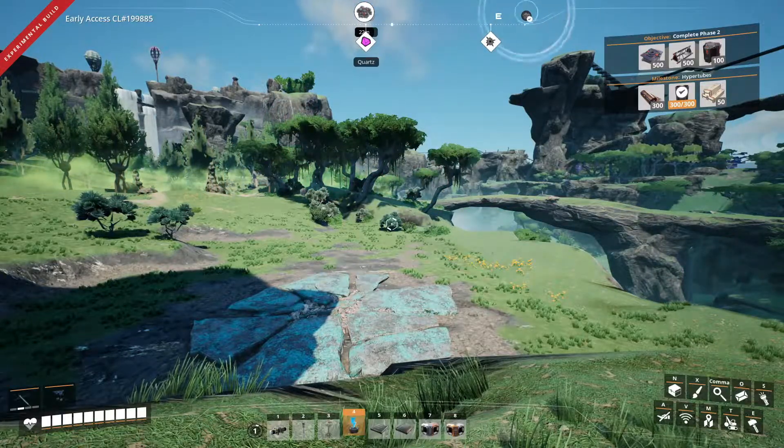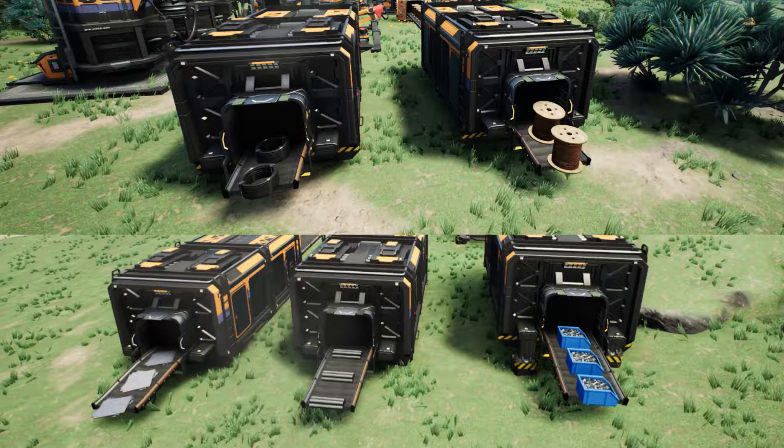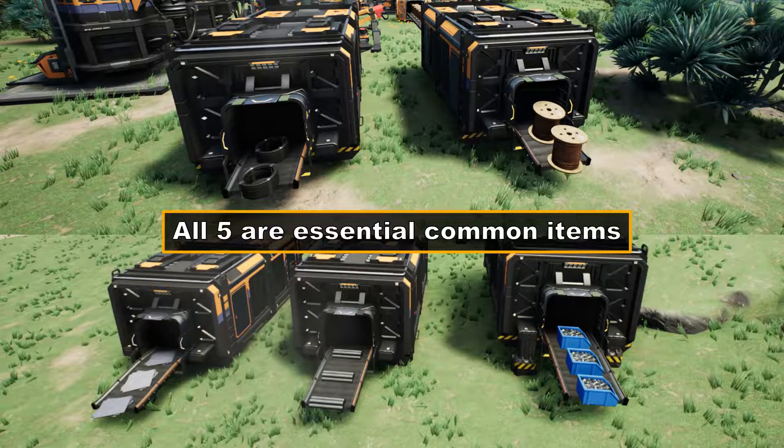Ideally, you want to choose copper nodes close to your starter iron factory that produces iron rods, iron plates, and screws. This is to keep yourself from having to spend too much time running back and forth between the two factories, as you will frequently need to top up your inventory with items from both.